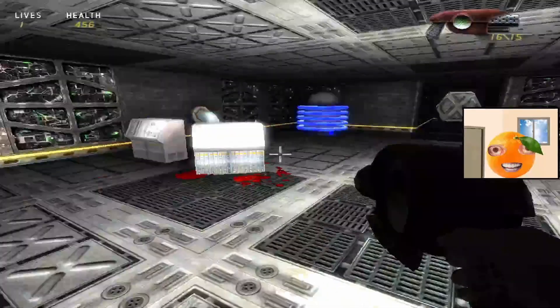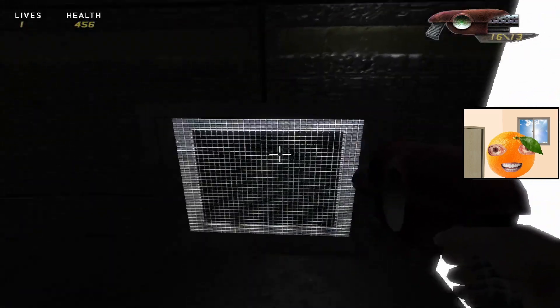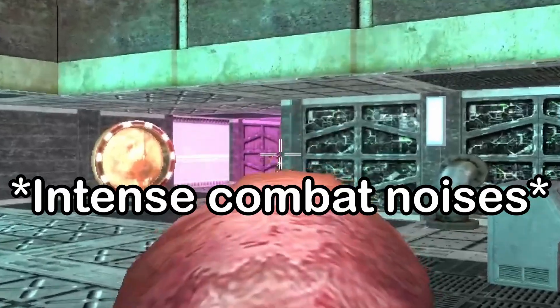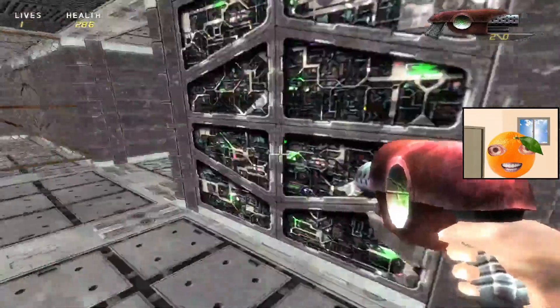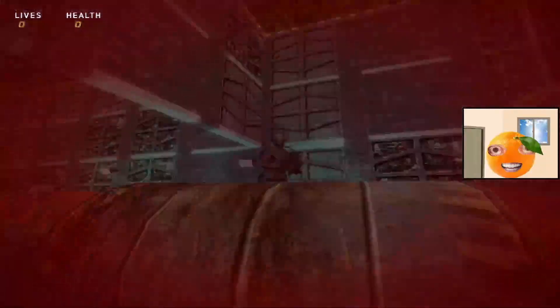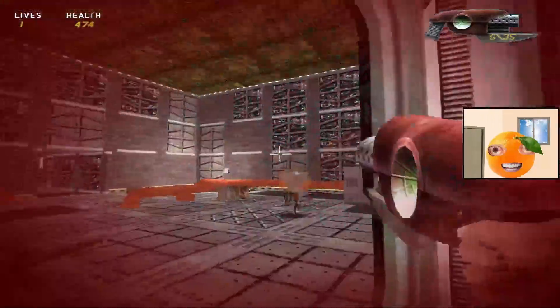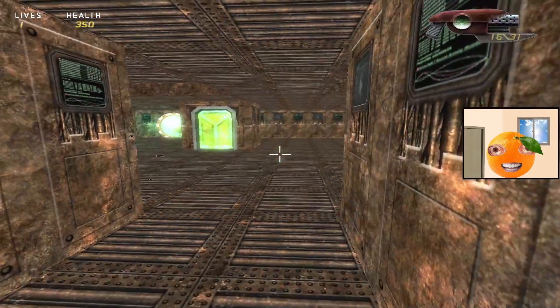Now we're on to the next area where combat actually kicks in — but not until after we learn that apparently we can push things, like the entire bunk bed. Then you get into a vent, because that's also smart. Then we fight some things — it takes a hundred bullets to kill everything. We go forward, die, respawn, the gamma works and everything's bright. That's where I learn I don't have enough bullets to keep going forward. To fix this, I restart the entire game and do a better job conserving ammo.